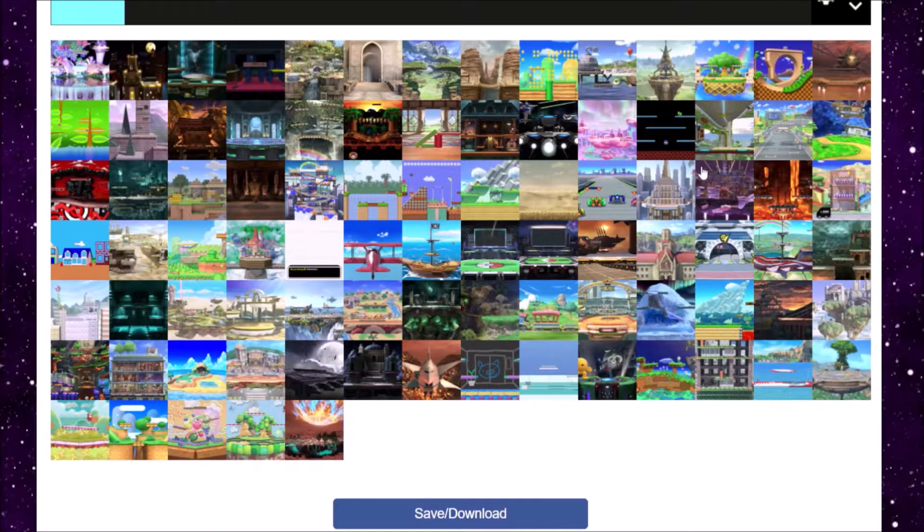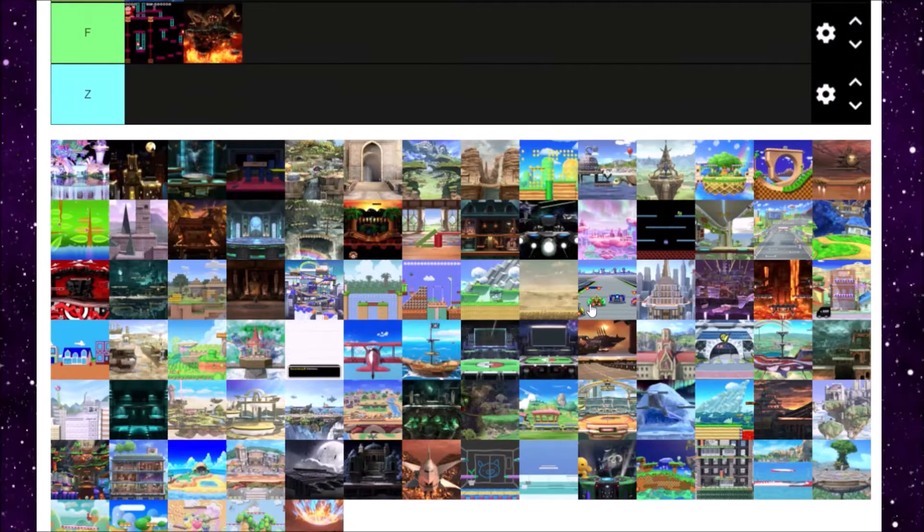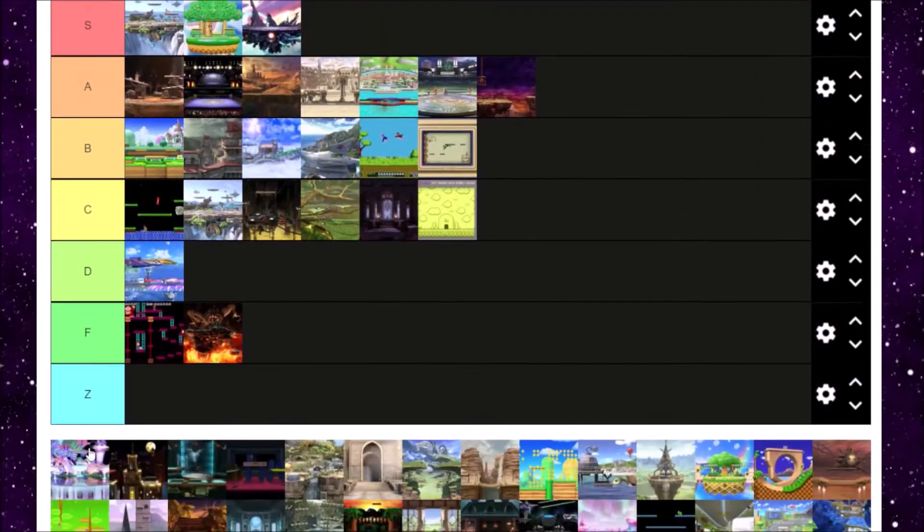Next is Fountain of Dreams. What is it with Kirby stages and having balanced layouts? Fountain of Dreams is a cool level and it looks aesthetically really awesome. It's definitely one of my favorite levels — the way it plays and the way it looks. Fountain of Dreams gets an A tier for me.